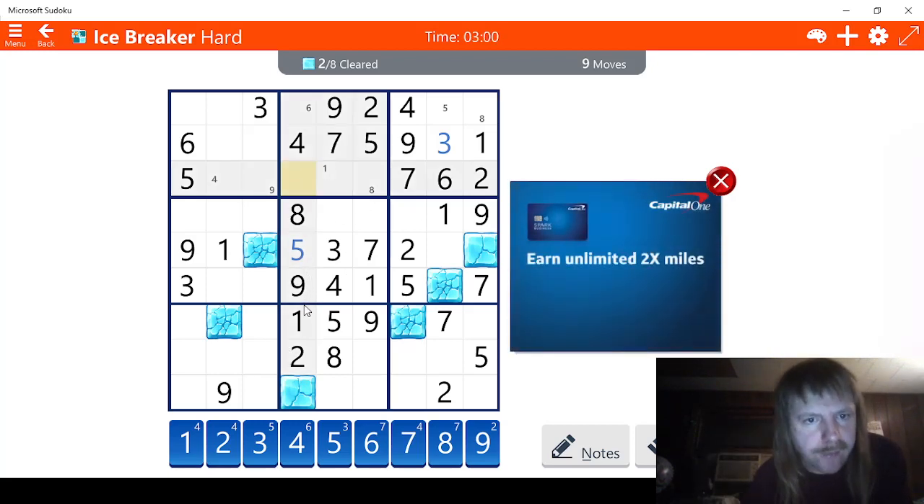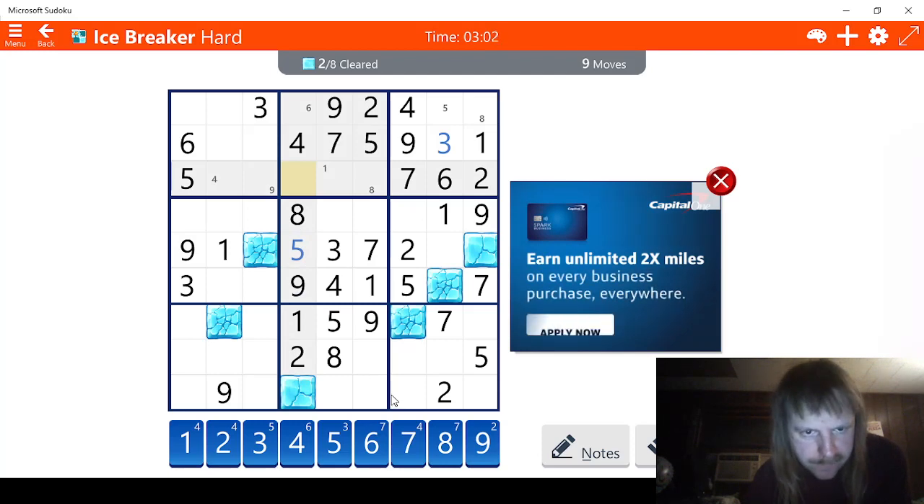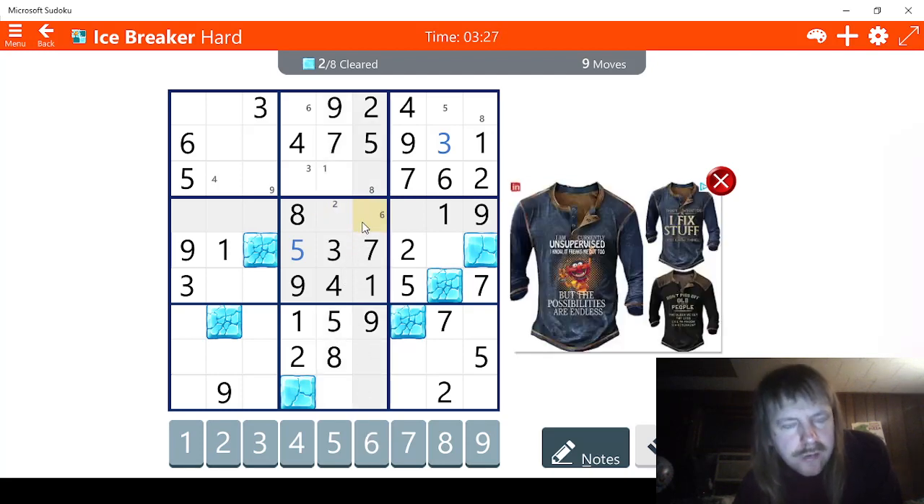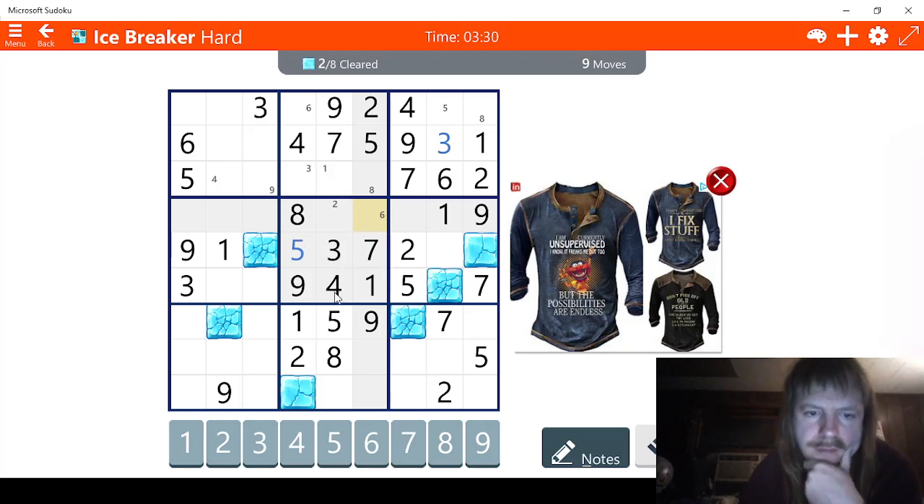Let's go ahead and solve for this - this was a three, so we're going to notes mode it. Now we can probably solve the rest of this and it's probably going to come in handy eventually. We could just go ahead and do this. One, two, okay - this has to be two. Six - this has to be six. Okay, now that we got this little section done we can do this.